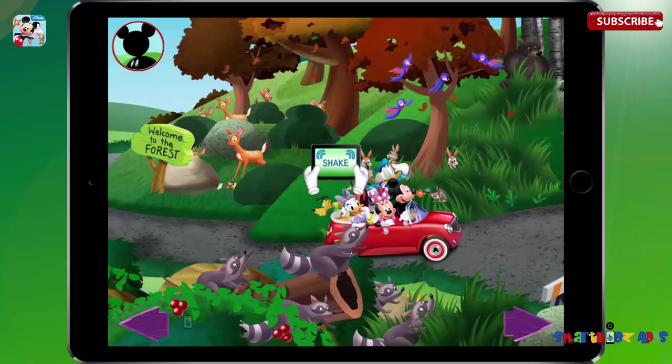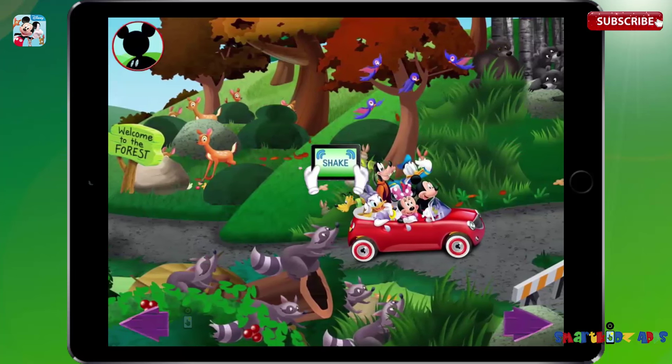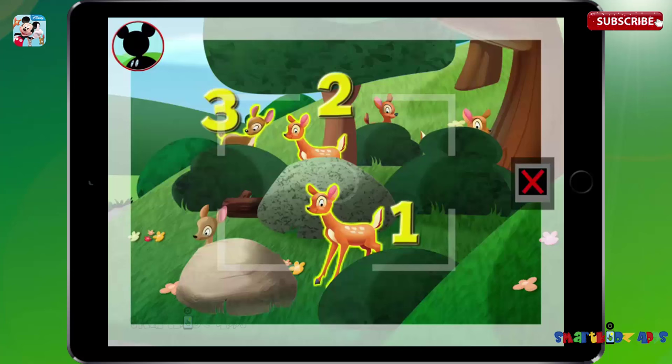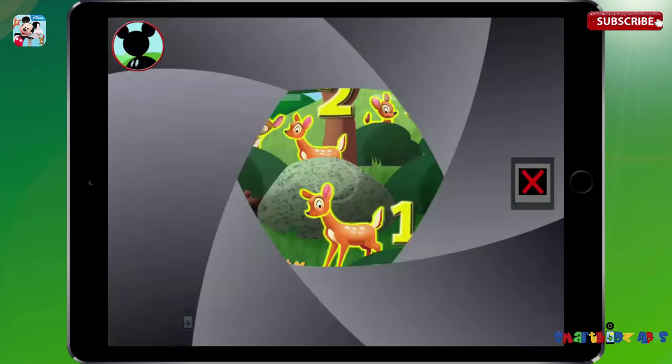Try shaking. Look, the leaves are falling. Those are deer. Touch the animals to count them. One, two, three, four, five, six. All right. Now tap the camera to take a picture. Say cheese.